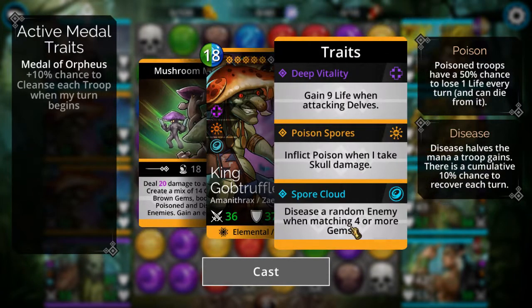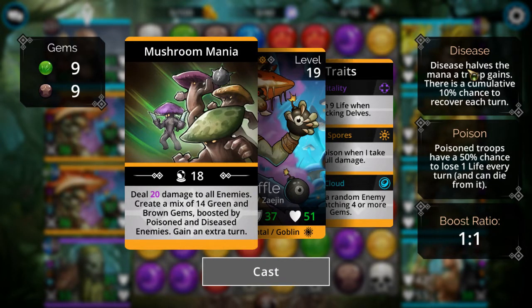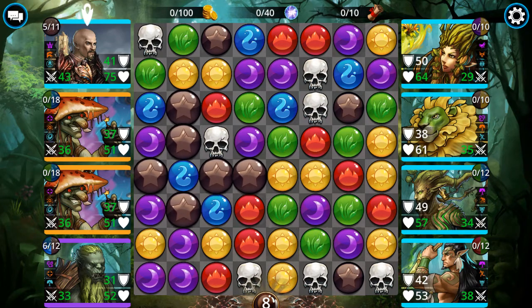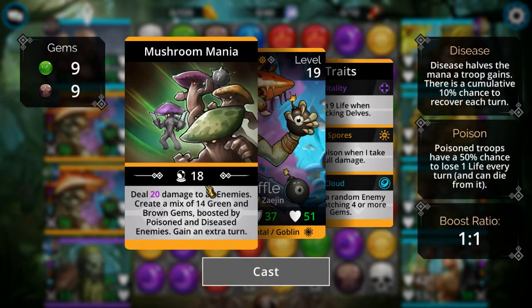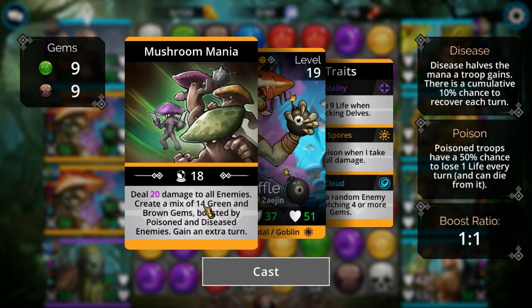The big one with this card is whenever you match four or more gems, it'll disease one of the enemies - assuming they're not immune to it, and there's actually a fair amount that are. Disease means they only gain half mana from matching gems. Then this card deals 20 damage and creates a mix of 14 green and brown gems, boosted by poisoned and diseased enemies. If all four enemies are diseased, that increases to 18 - basically 7 green and 7 brown.